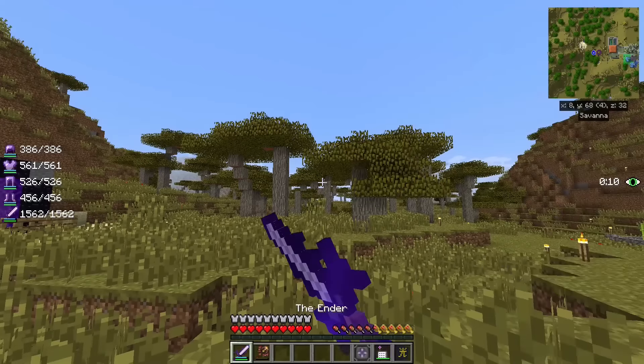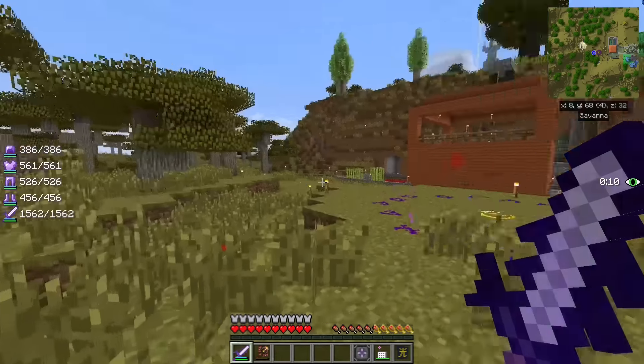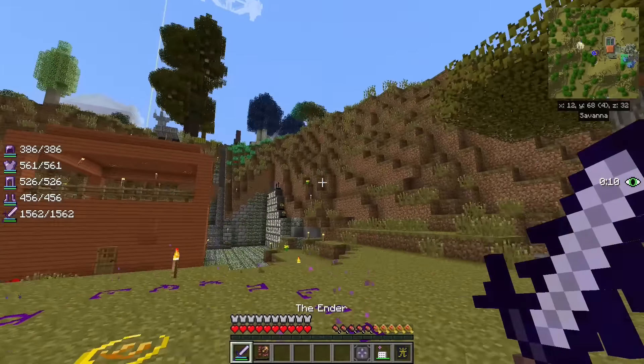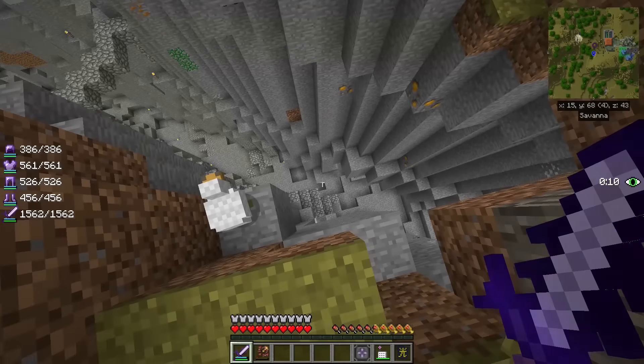We made our first tree platform just down there, wandered over here and found this little nook. I camped specifically here and made this house here because of this ravine — it made mining at lower levels a lot easier.